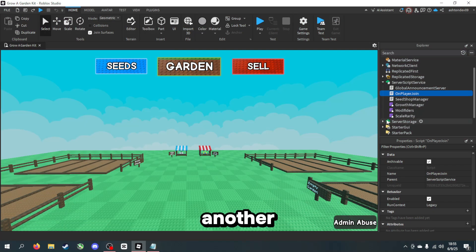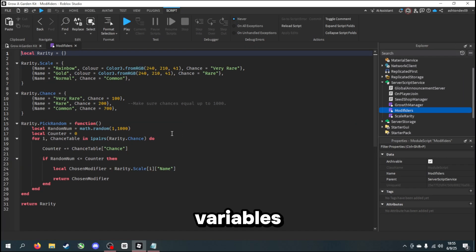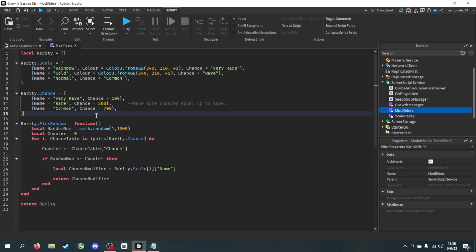Another script you can modify is this module script called Modifiers. In here we have a bunch of different variables to change. Here we have the chance variable — as the comment says, these all need to add up to a thousand because it picks from one in a thousand. So if you change this to two thousand, then these numbers would have to add up to two thousand. Very Rare is only a hundred chance and Common is seven hundred. This will make sense in a second when we go to the Scale Rarity script.